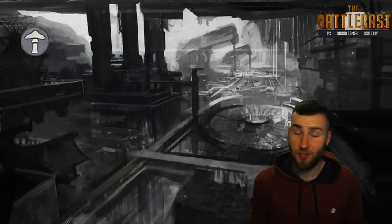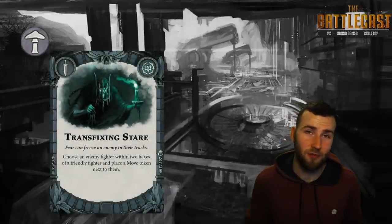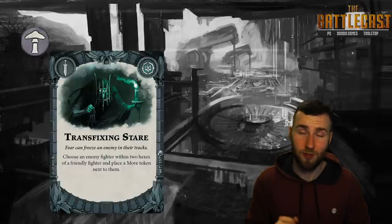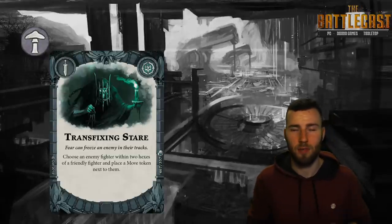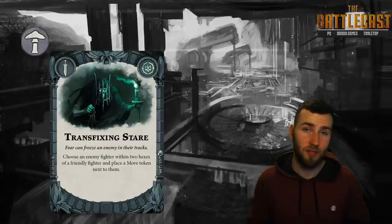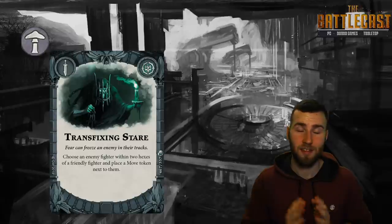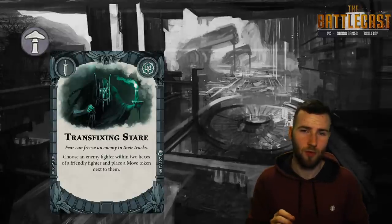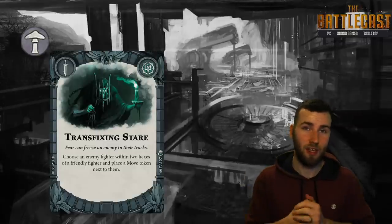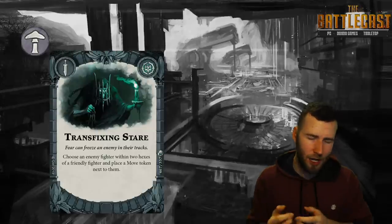Just when you thought the strong power cards were over, we have another doozy called Transfixing Stare. Choose an enemy fighter within two hexes of a friendly fighter and put a move token on them. Oh my god, this is a strong card. Firstly, if you charge an enemy fighter, hit them, knock them back, then play this card, they're not going to be able to charge you in retaliation. Secondly, I've had several games where my opponent has run away using Hidden Path or Faneway Crystal — no longer! Charge in, smash them in the face, play this card, and they can no longer use Faneway or Hidden Path because they have a move token.